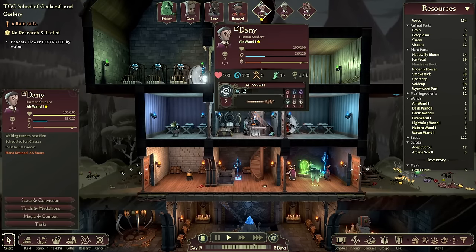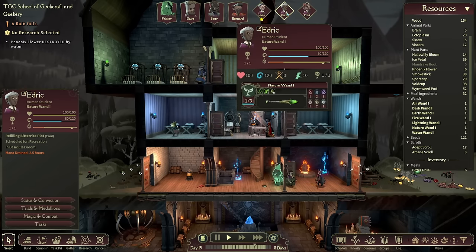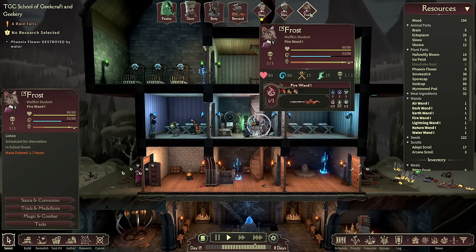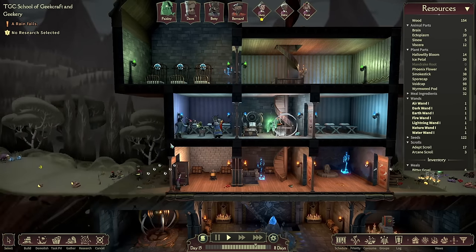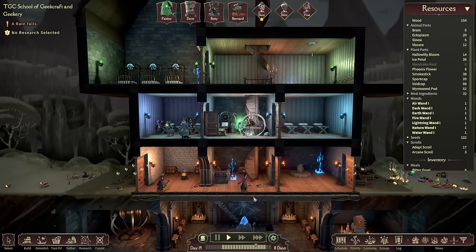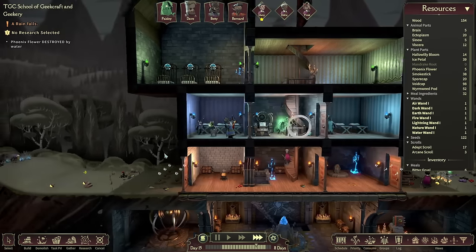Danny has already maxed out all his skills — good job! Edric is almost there too — just a tiny bit more effort and Edric will max out their nature wand. Frost has a little way to go but is doing pretty well, having started later. They're all out here doing work — picking up stuff and bringing it in — which is all very handy.